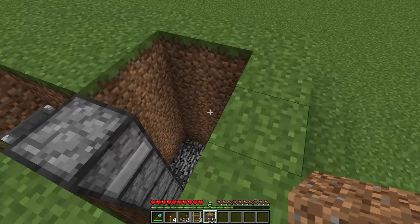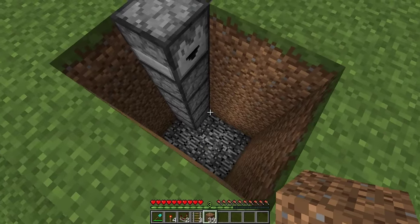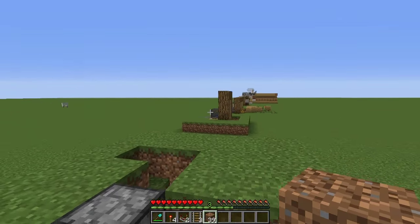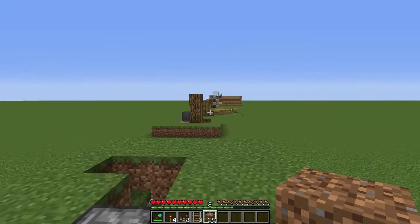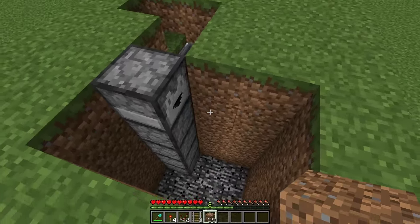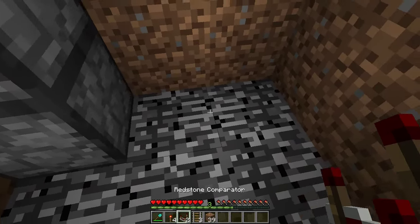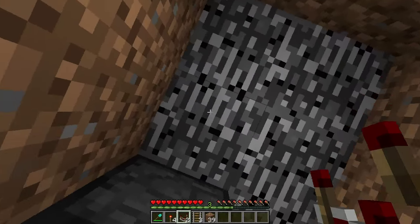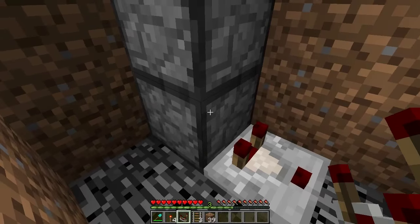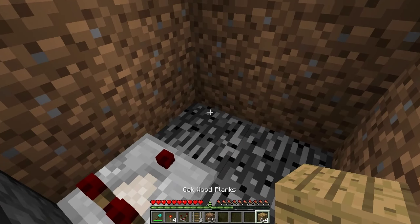Now we're going to build the item elevator. I want to give some credit to Mumbo Jumbo for this design because I found it a lot better than in my previous tutorial where I did the real potion brewing stand — I'll put a link in the description. Let's go down into this hole here. We're going to get a redstone comparator and place it next to this bottom dropper here facing away. Then place a block at the end here.